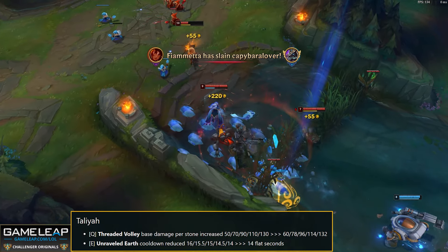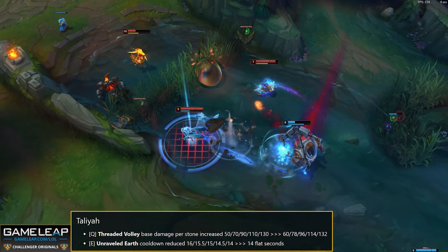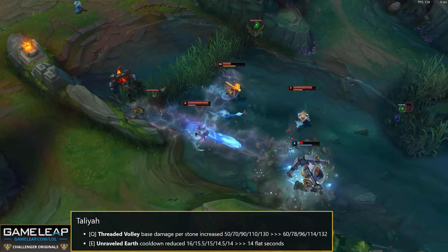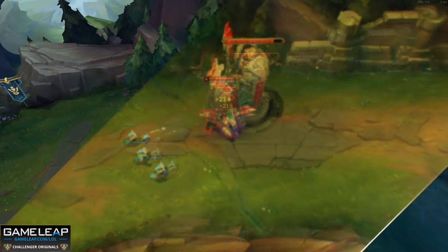Up next, Taliyah. Q base damage per stone goes from 50/130 to 60/132 — a minuscule buff. E cooldown goes from 18 seconds to 14 seconds flat. Not really much of a change here, just a little quality of life for Taliyah.